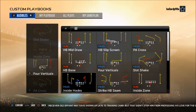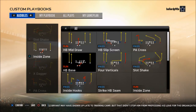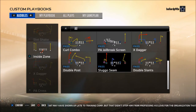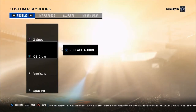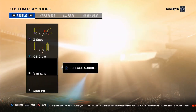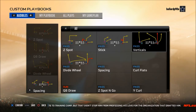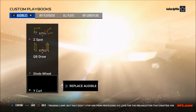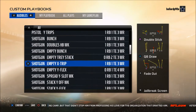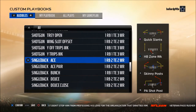As you go through the entire custom playbook looking through every formation, you want to try to figure out what are the critical plays. For example, out of the Gun Bunch you have the QB Draw, which is really good for mobile quarterbacks; you have Divide Wheel, which is a really good play; and you also have Y Curl. There are just so many plays. You want to go through your entire playbook and try to dial it in.